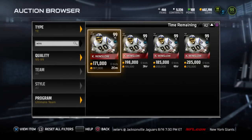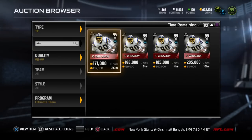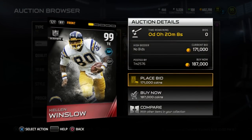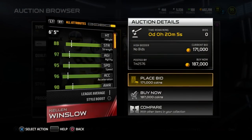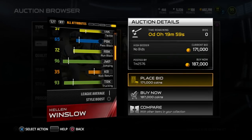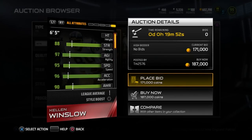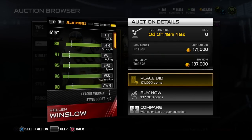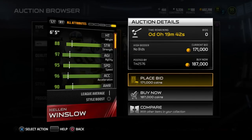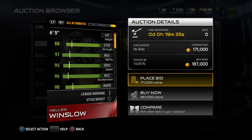At number three, we have a tight end that unfortunately I never even had a chance to use in this game, and that is Kellen Winslow. This is a tight end that I think a lot of people are going to be surprised to see all the way up here at number three, but if you take a look at his attributes, I think he's deserving. He's pretty much a beast in just about everything. The only real area where I don't like him is his run blocking — only a 72, which is pretty mediocre. His strength is also only an 88, so he's not the best run blocker. But that's not really what I look for in my tight end, especially in Madden 15. What I'm really looking for is the ability to go out there, run routes, get open, and make plays down the field — and that's exactly what Kellen Winslow does.